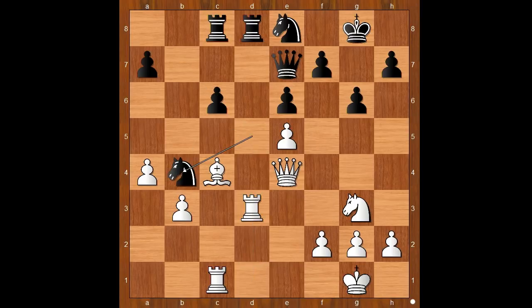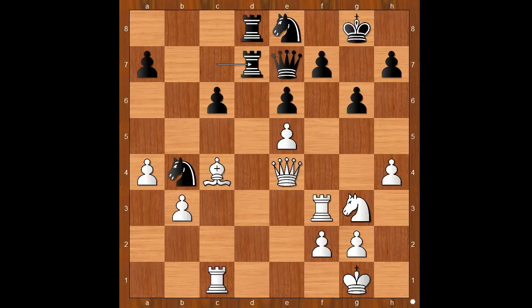Rook to d3, Nb4 attacking the rook, rook to f3, rook to c7. It is white to move. The idea of queen to f4 and then queen to h6 looks interesting. H4 was played, rook from c to d7. Black controls the only open file. H5, queen to g5 attacking the rook.